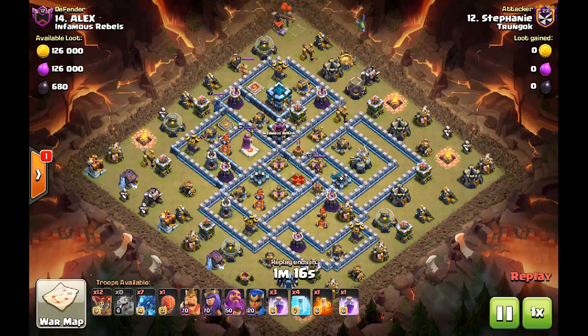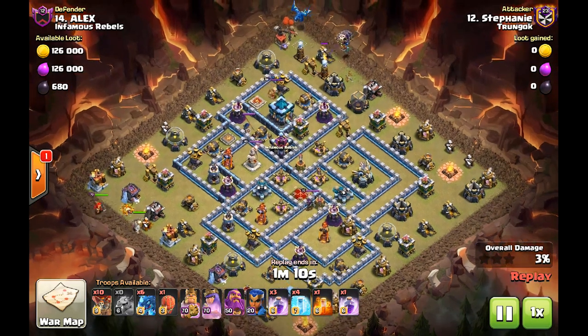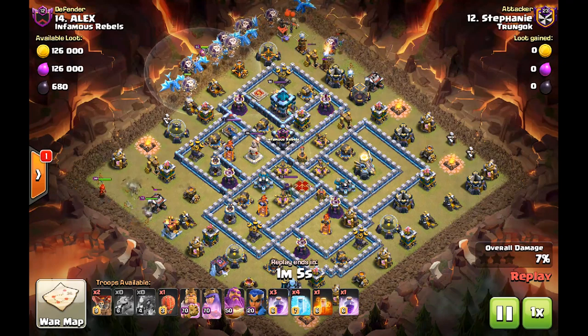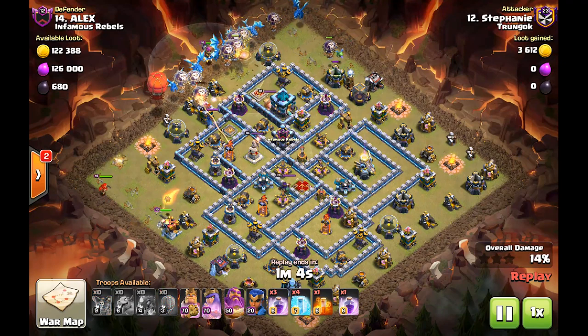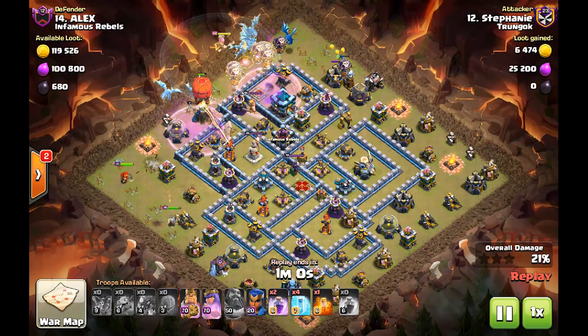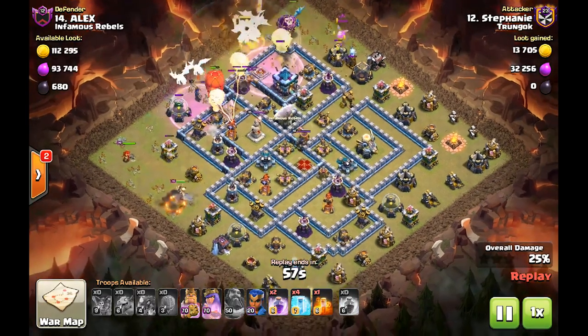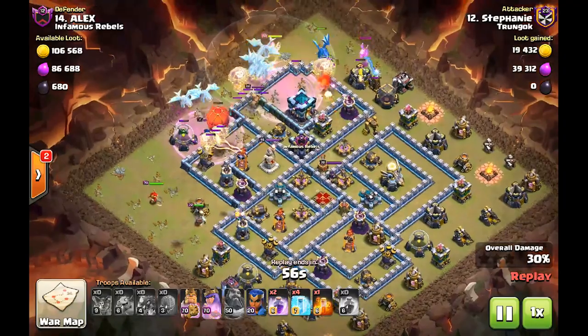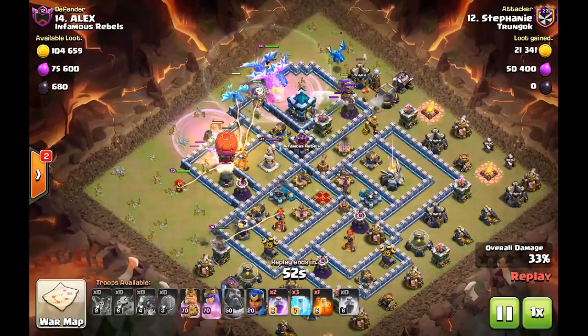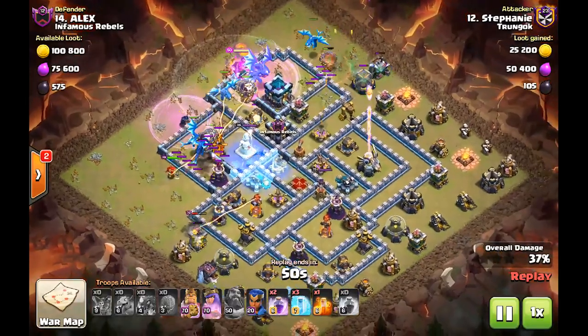So we have again the exact same strategy with the exact same army composition — all the max heroes. We have the e-drag at the top for funnel this time, and both heroes on the left side for funnel. The early warden ability absorbs all the black mines, the eagle shots, the early eagle shots, but doesn't take into account the town hall.